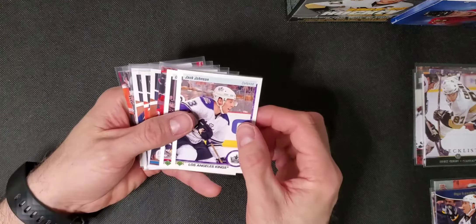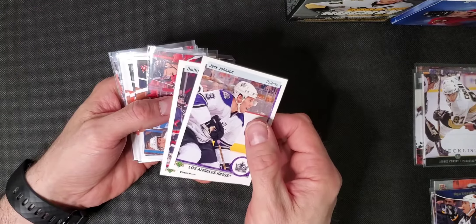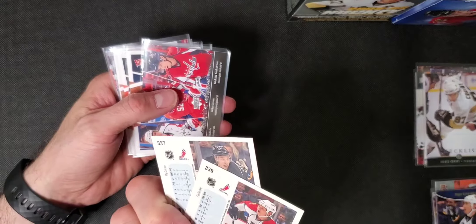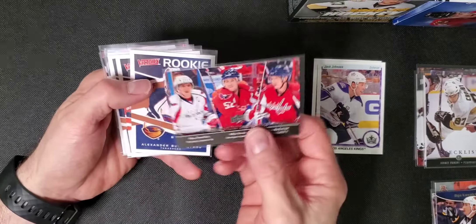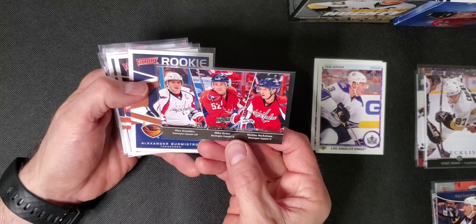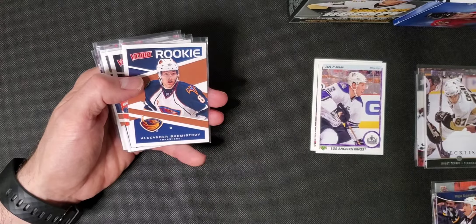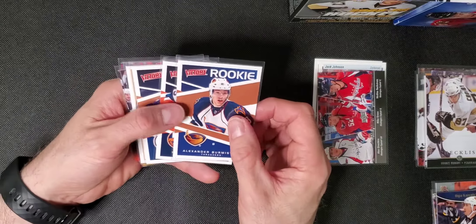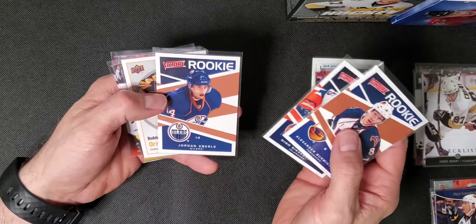Now let's move on to 10-11. Box one: we got a Jack Johnson and a Kulikov Retros — these are kind of cool, but didn't get good names. We got a Checklist of the Caps — just any OV card is good to have right now. We got Victory Rookies of Burmistrov, Nino Niederreiter, and Jordan Eberle.